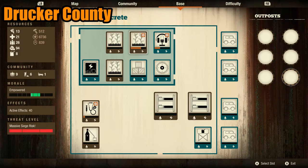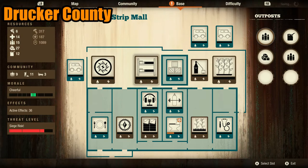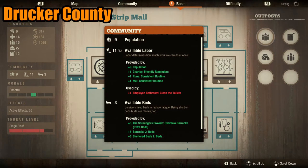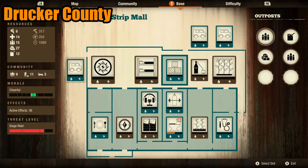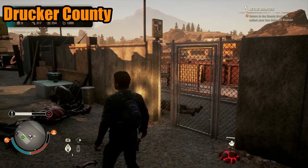Wouldn't you say there is a minor advantage given to the strip mall? After all, it does come with a kitchen, a gym, an infirmary, a latrine, and a rooftop. The strip mall at least provides opportunities for boosting morale. Meanwhile, Mike's Concrete can sustain all the required facilities for self-sufficiency, but leaves virtually no room for any significant morale-boosting facilities. This is true — the strip mall will have an easier time keeping survivors happy. The only downside is that the base on the ground is a bit cramped and costs 3,500 units of influence. However, this onion does not consider cost to be too significant of a factor. The best base for Drucker County is the strip mall.